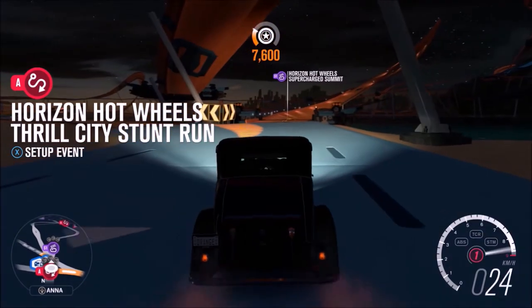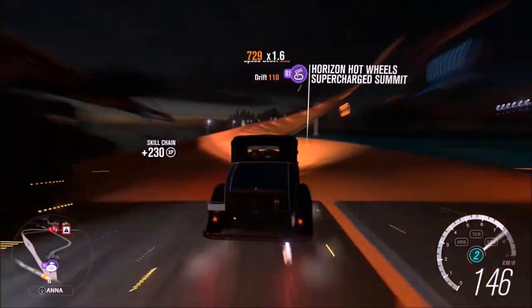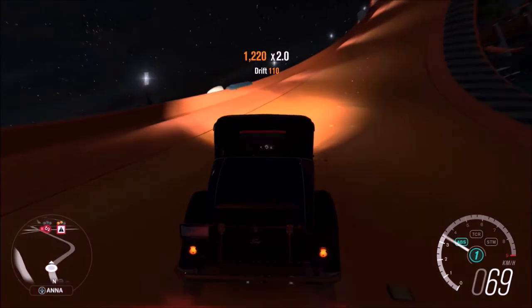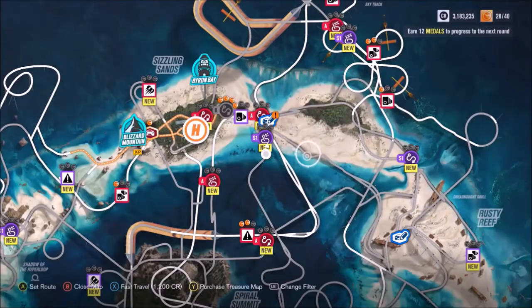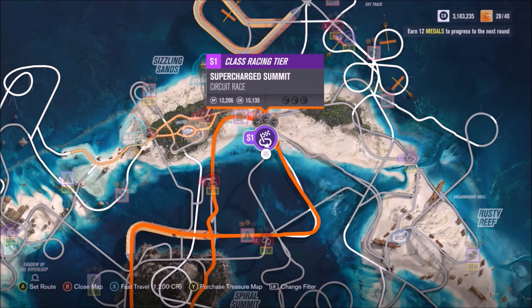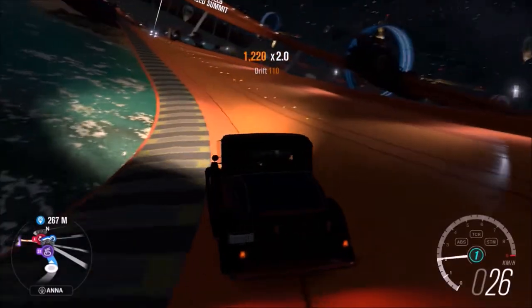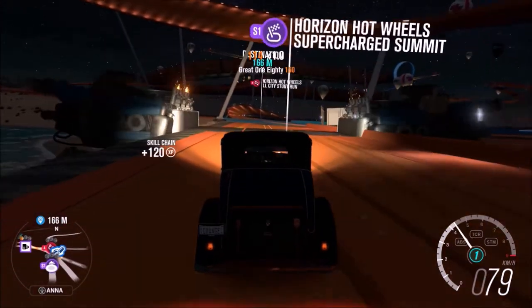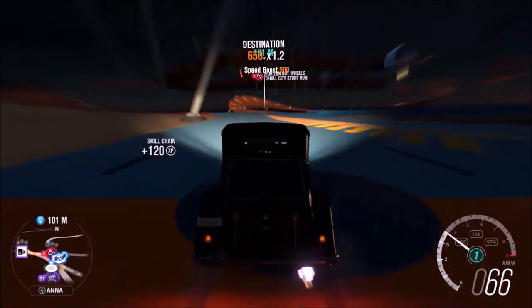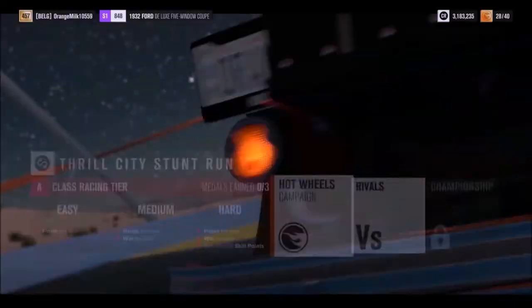Wow, look at it. This car goes fast. What I'm actually gonna do is do a race — but what race? That's a question. S1 racing tier, or a stunt run? Let's actually do this race. I know there's a race right in front of us, but I wanna do the easy one first. So let's actually do the Trilly City Stunt Run.